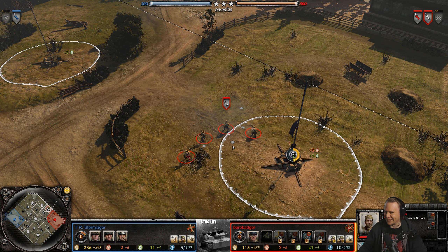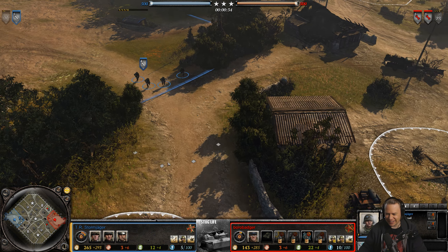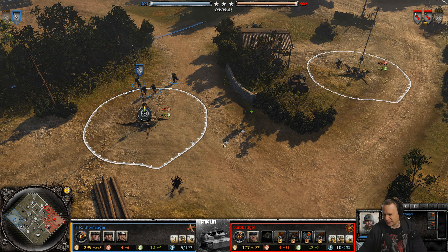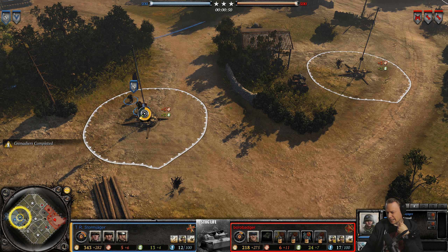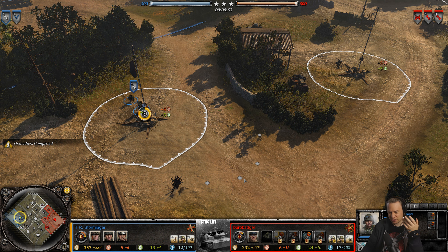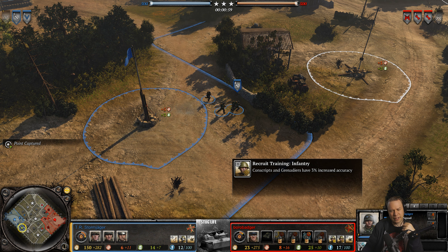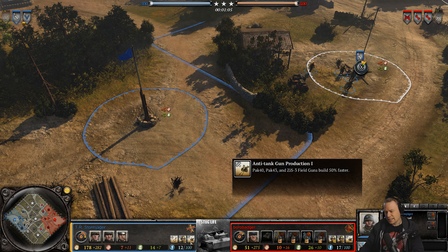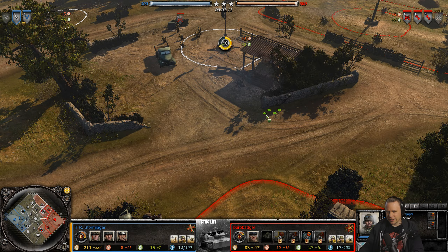He is up against Stormjager playing Wehrmacht Ostheer. Stormjager is running infantry German recognized and assault support doctrine. Bulletin-wise, the usual suspects from Borobadger: increased accuracy, faster reload, faster fire, and even faster sysgun production. Stormjager has more accuracy for his grenadiers, increased range on the panzerfaust, and faster pack gun production.